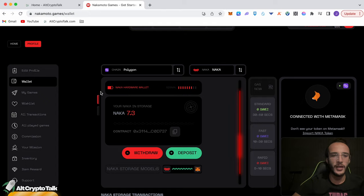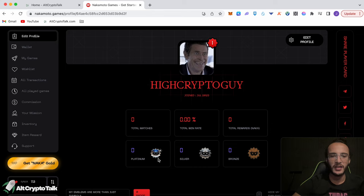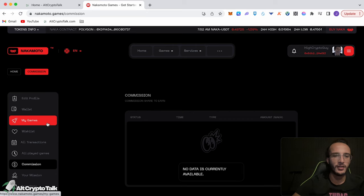This is our profile section — we can check it out by looking at our wallet. In the edit profile page we can see I've got 0 matches played, 0 win rate, total rewards nothing, and all these badges at 0. You can check out all your transactions, all the games you played, the commission you've earned, your personal missions, your inventory, item rewards, and even support.